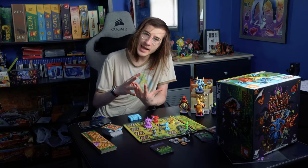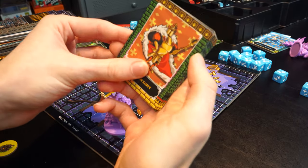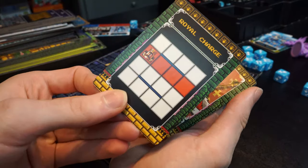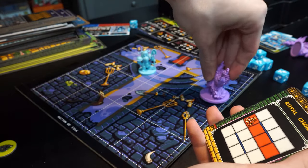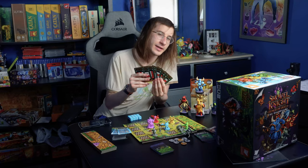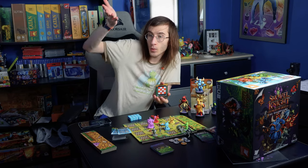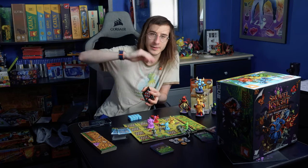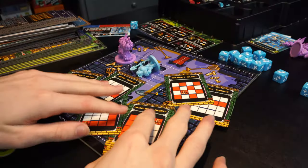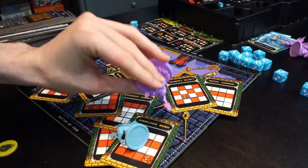Unfortunately, not everything adapts from video game to board game entirely well. Boss fights, for instance, all work off these AI card decks — every boss has their own little deck of AI attacks. By AI, I mean it just describes which spaces get hit and where the boss ends up. This is a lot harder to predict than in a video game. He's got all these different attacks and you don't know where he's going to go. You can't really predict it unless you've seen the deck a few times.